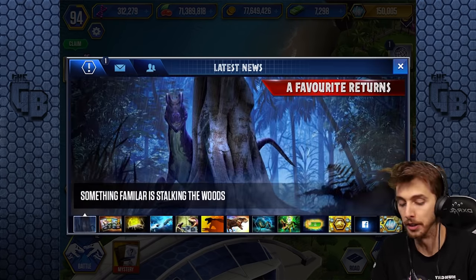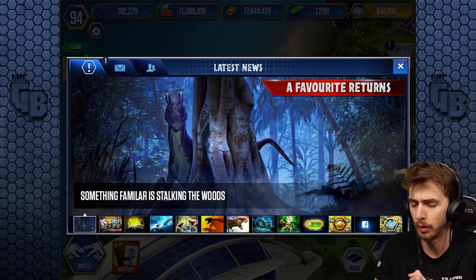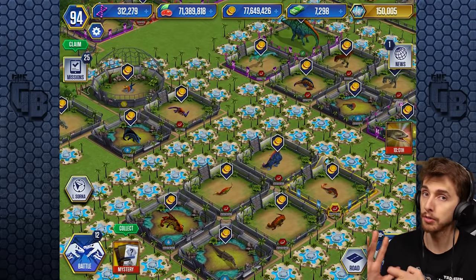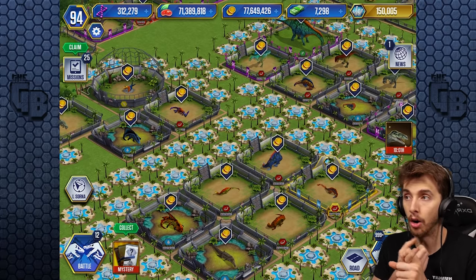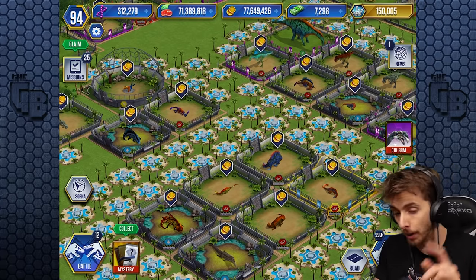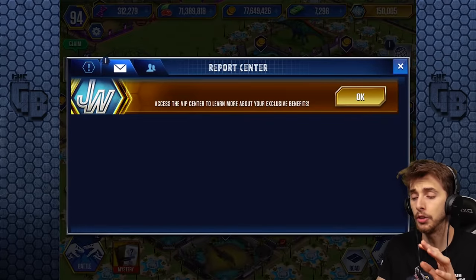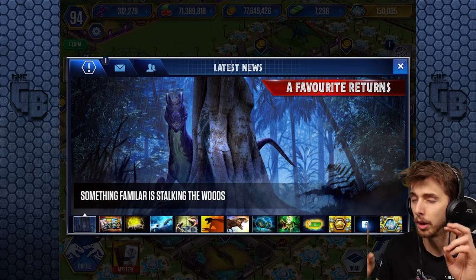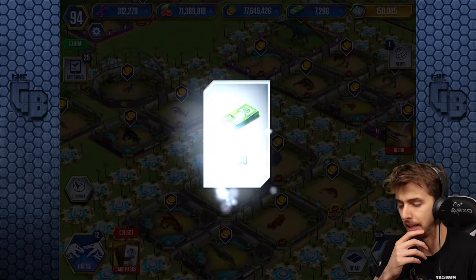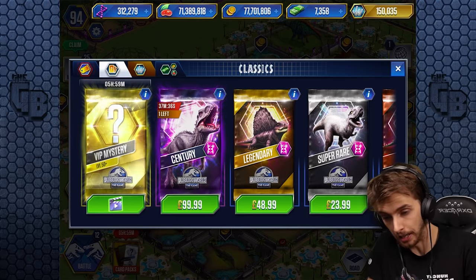It's a Dilophosaurus Gen 2, which means it might be an event creature. Gen 2s — we do have T-Rex Gen 2. Usually the only ones we've got to compare with are Velociraptor Gen 2 and T-Rex Gen 2. Both of these creatures are the same rarity as their counterpart, and they both combine to make a hybrid. So we might be seeing something new — like a hybrid coming. It looks like Alien 3, like a weird human-alien baby hybrid. If this is the type we're gonna get in Dominion, the new film — it's terrifying.